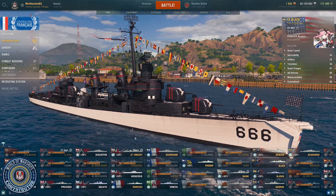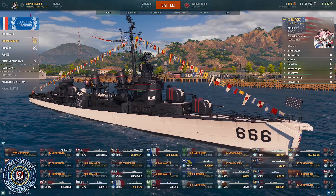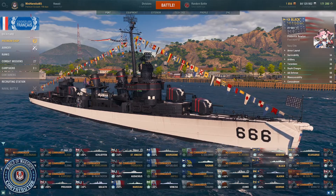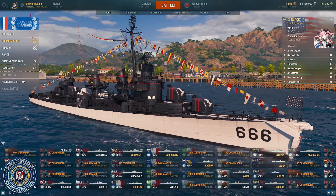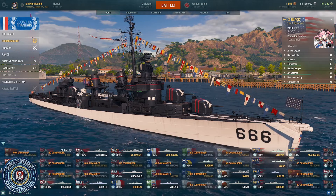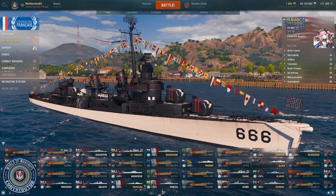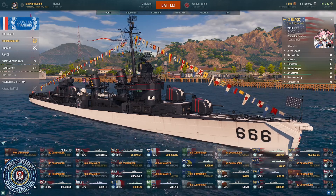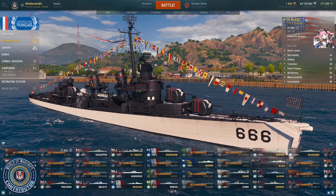It is coming back after a long time of unavailability. You'll be able to get it through completing a set of campaigns that open on June 10th and run through the beginning of July. You complete those to get a permanent camo, and at the end you'll be able to purchase the Black for 19,300 doubloons, or it will be available in the armory for coal soon after for about the same price as the Daring or Shimakaze.